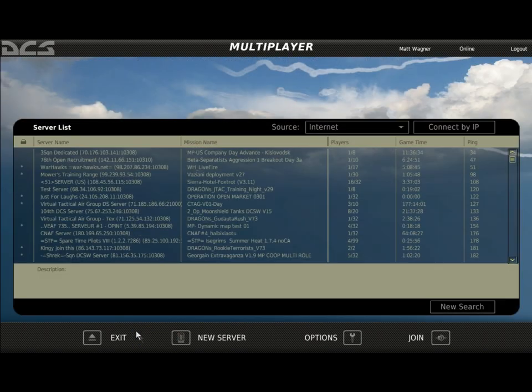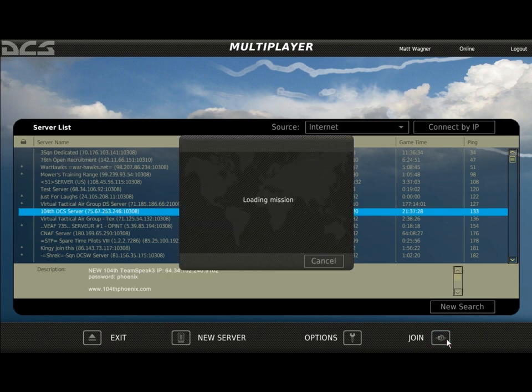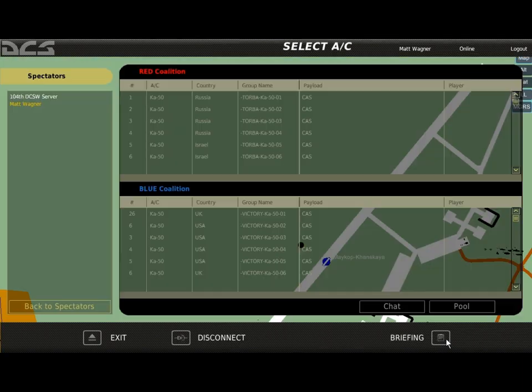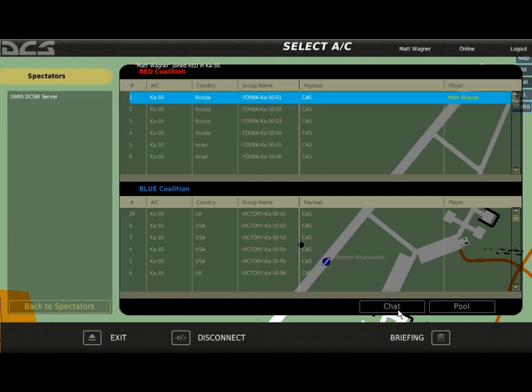On the server list, you can see all detected mission servers. Each server includes a server name, mission name, number of players, game time, and ping. A password-protected server will have an asterisk to the left of the server name. Click on the server you wish to join and press the join button. After joining, you will see player slots available to both sides, who has joined which side, and who is spectating. You can also click the chat button to talk with other players.